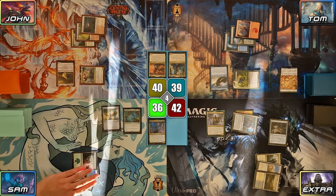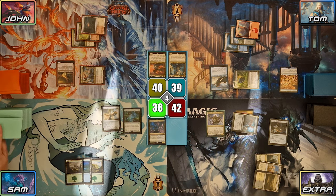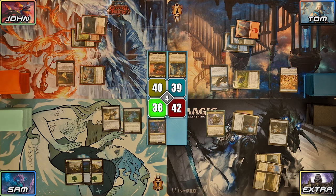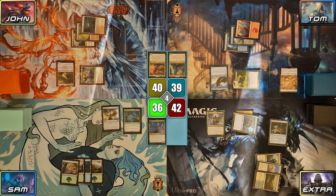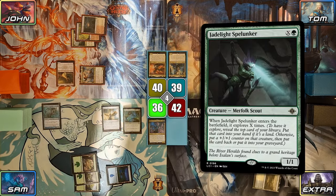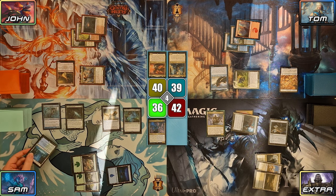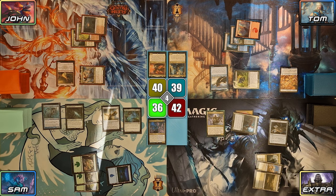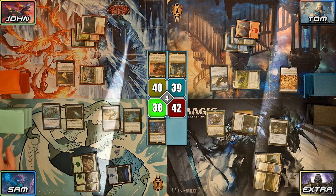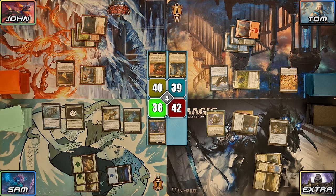On Sam's upkeep, Harold's Horn triggers, but Sam looks at the top card of his library hoping for a Merfolk — the trigger whiffs. Sam draws as normal and plays a Forest in his main phase. He casts Stony Brook Banditeer, followed by Jade Light Spelunker for X equals 4. Spelunker's ETB triggers and it explores 4 times: Sam reveals 2 lands, putting them into his hand, then reveals a spell he keeps on top — revealing it a second time to the final explore trigger. This puts a total of 4 +1/+1 counters on Jade Light Spelunker thanks to Oceliff.